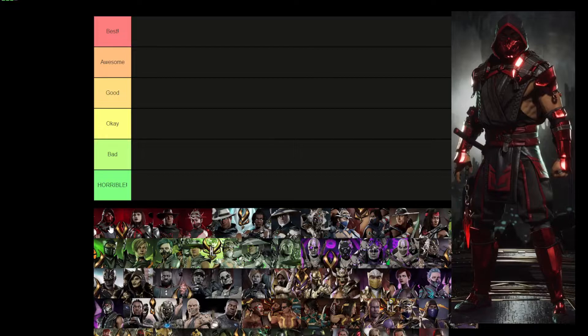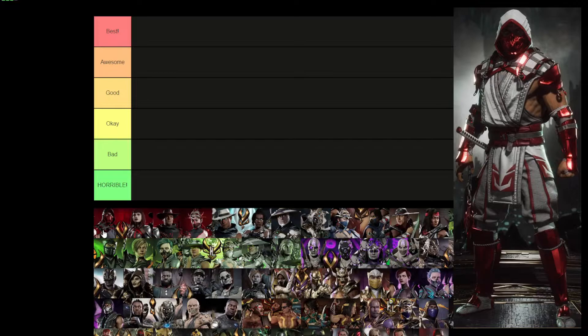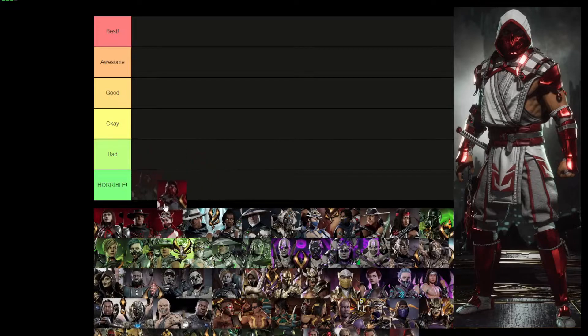Scorpion's skin is a bit of a bummer — it's not doing anything different, the costume itself is just a color change. There is an alternate color where the black is replaced with white, which looks really nice, but since there's not much changed about the costume I'm putting it in Bad. The cool colors save it from Horrible, but it's definitely a Bad Combat League skin — I would not grind to get that skin.